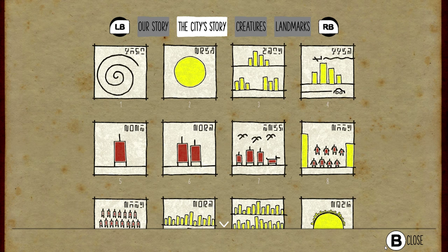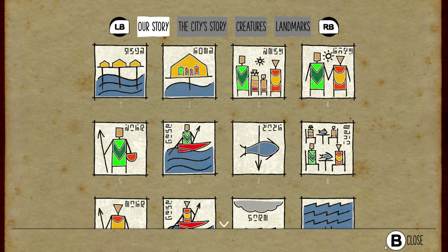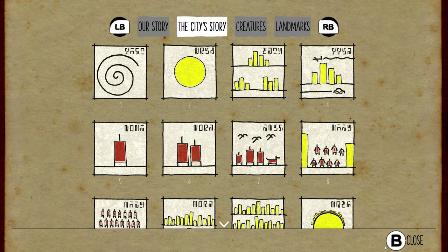This game has practically no dialogue whatsoever — almost nobody says a word. So it's pretty much all told through pictures. Our story, which tells how exactly Miku and Taku came to be here, how Taku got injured, and what happened with their parents, is advanced by collecting the supplies. The city's story is filled out by finding the secrets.